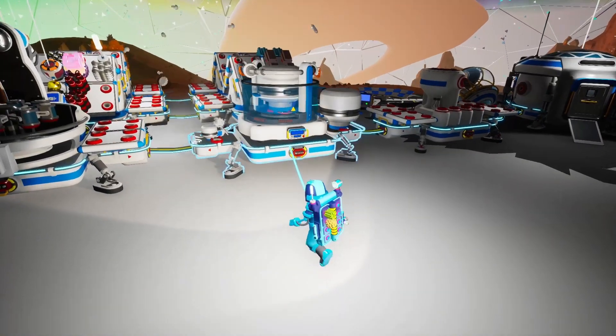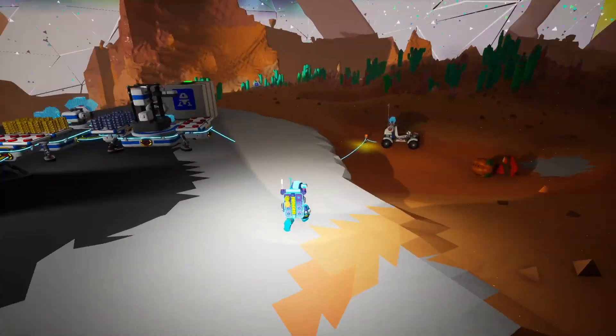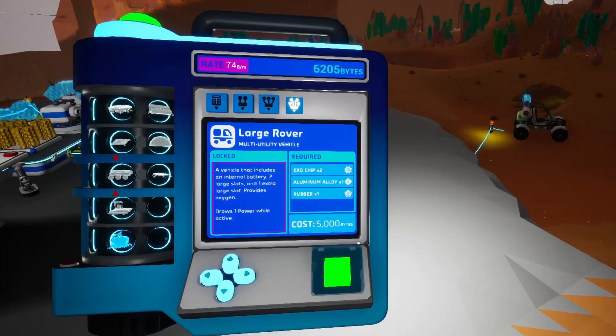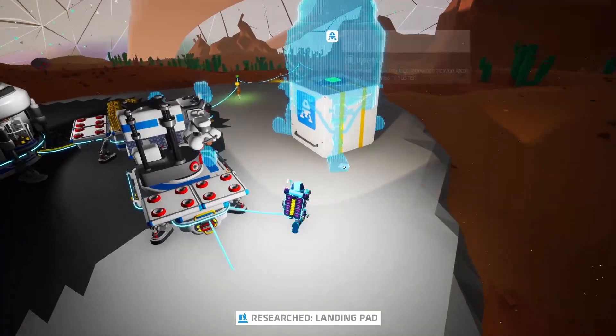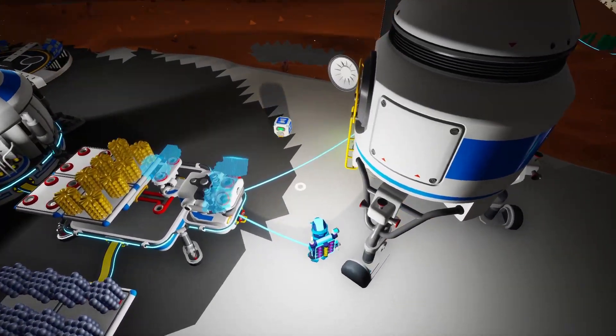Then we used packagers so we could gather more of these and bring them back to the base with the buggy. I'm actually hoping that we'll be able to unlock the large rover in the next episode. We have the bytes for it right now, but we don't have the materials. Let's go ahead and unlock the landing pad as well — we can place one right here, and then we could use one on Aatrox as well.